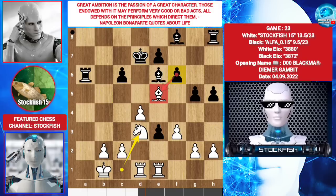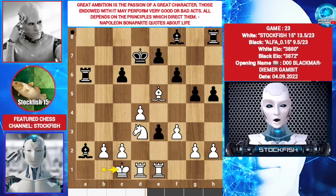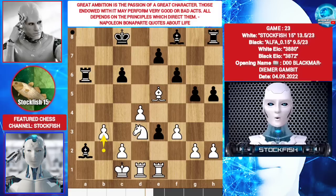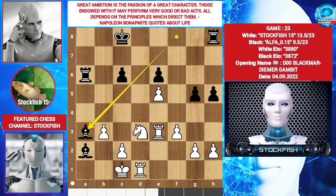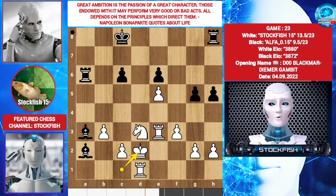Bishop a2 check. King c1. King c8. B3. F takes e5. D takes e5. E6. Rook takes e3. Bishop a3 check. King d2. C5.